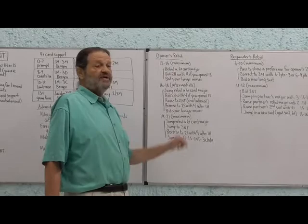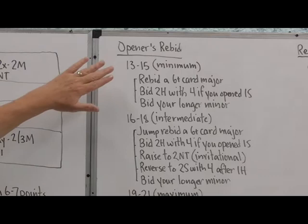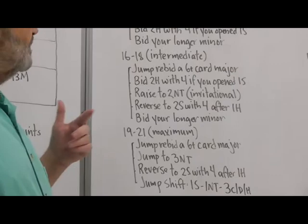Let's look at opener's first rebid. When I say thirteen to fifteen minimum, this is just a rough guideline — you might write twelve to fourteen or twelve to fifteen. When considering one-level major suit opening bids, we generally divide them into three categories: minimum, intermediate, and maximum.